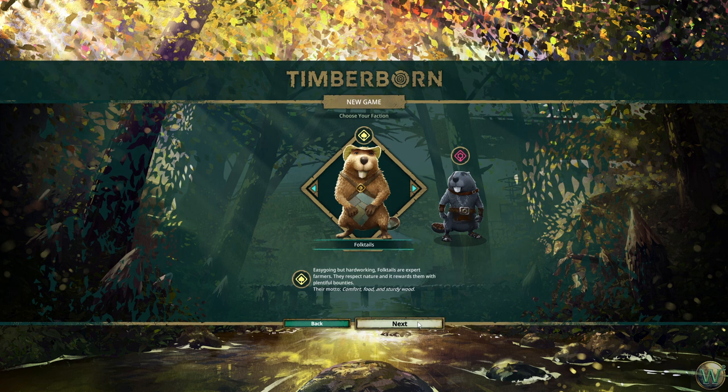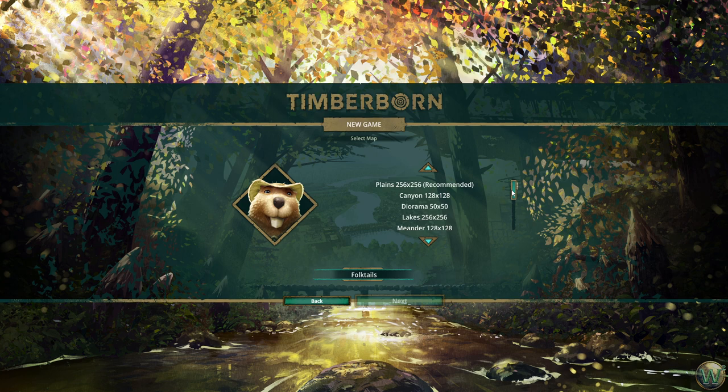Easygoing but hardworking, Folk Tales are expert farmers. They respect nature and it rewards them with plentiful bounties. Their motto: comfort, food, and sturdy wood. We can choose from one of several preset maps here. I think we're just going to do the default plains map — it's a 256 by 256 map, and it's recommended as a beginner map. And since this is my first time playing, we're going to count this as my beginner run.